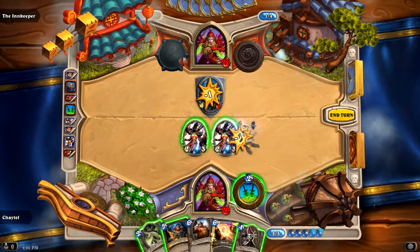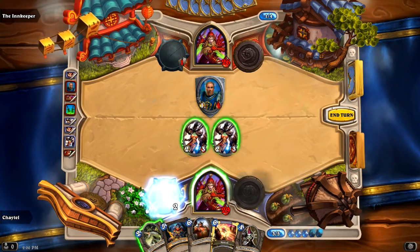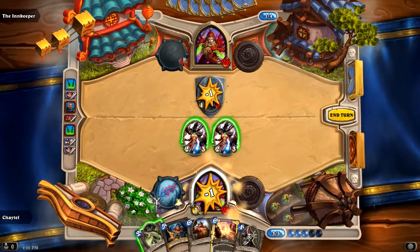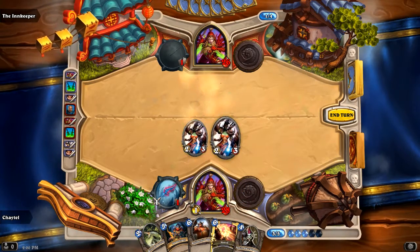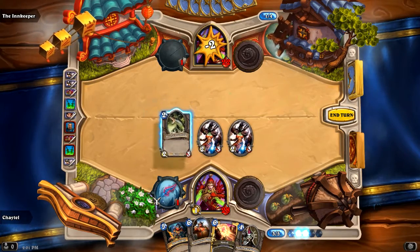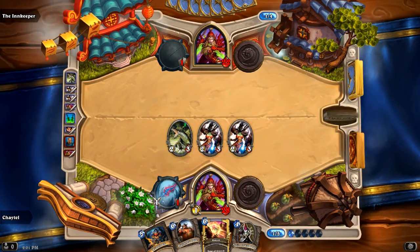Now that didn't kill him. I could take some damage fighting him with these, but I'd much rather just draw out my dagger and finish him off. I take a point of damage, but it opens the way for these two to hit directly. And this Crocolisk is a nice 2-3 creature. I'll play that as well.